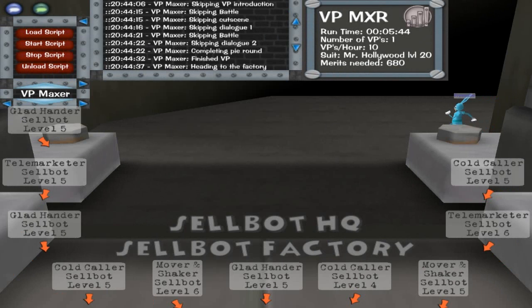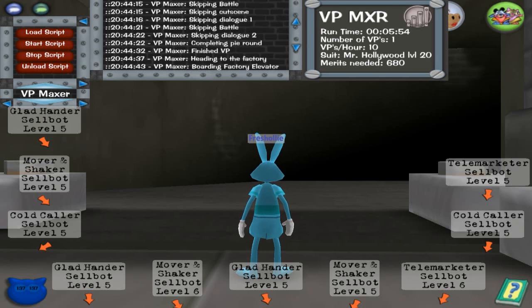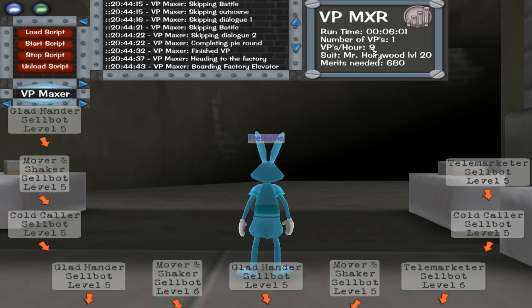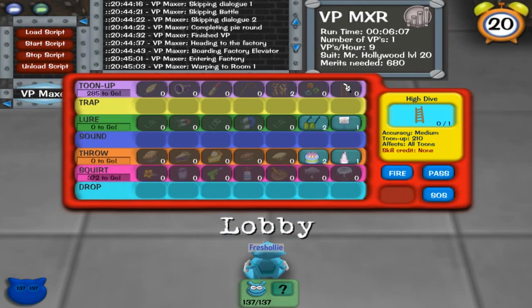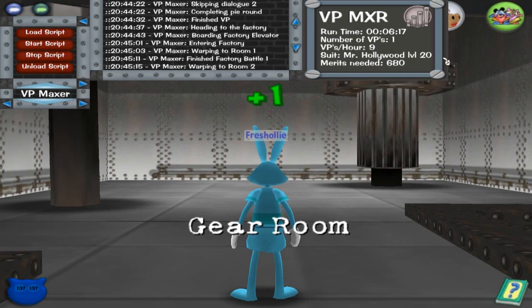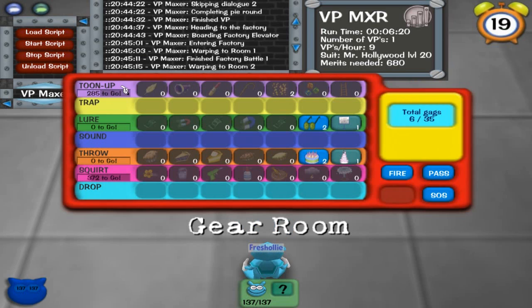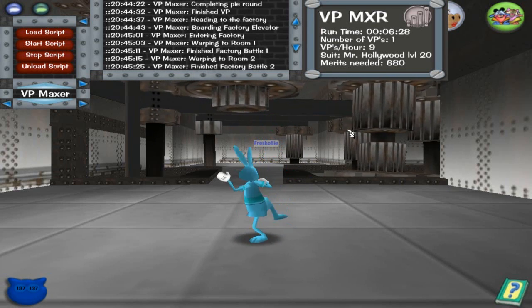I'm going to keep showing this account doing the factory so you can see what it looks like with tune-up and lure. An Uber with two tracks only needs throw level 6, or a three-track toon needs just lure or tune-up. You can have all three required tracks, but you can have either tune-up or lure — not necessarily both — so tune-up-less players and lure-less players can still use this script. Thanks for watching, and I hope to see you in the next release video.